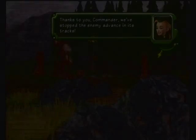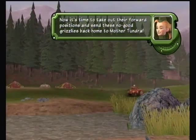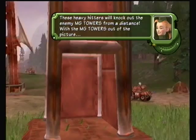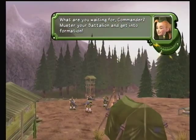Thanks to you, Commander, we've stopped the enemy advance in its tracks! Now it's time to take out their forward positions and send these no-good grizzlies back home to Mother Tundra! We have a bomber squadron standing by, waiting to blow the Tundran army to smithereens! But first, we need to take down the Tundran's radar cover — that's why I'm sending you some artillery units! These heavy hitters will knock out the enemy MG Towers from a distance. With the MG Towers out of the picture, your infantry can move in and capture the Tundran radar stations to clear the way for our bombers to finish the job! What are you waiting for, Commander? Muscle your battalion and get into formation!